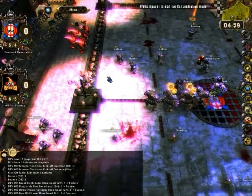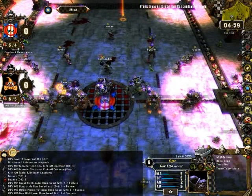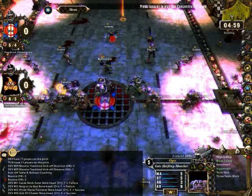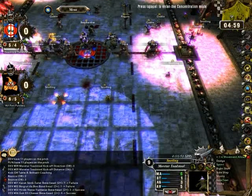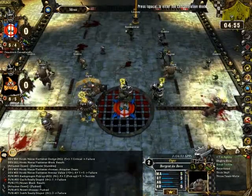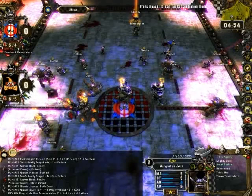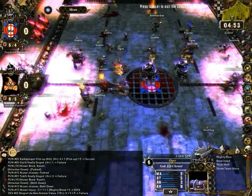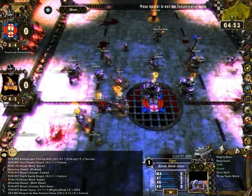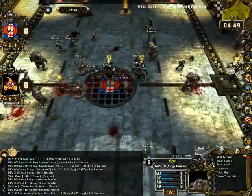As you can see, this is the concentration mode — colors go slightly different. This ogre will try to get towards the ball, and this one will be going there. Here we go. That's not good. Oh yeah, the fanatic fell — this is really good for me.